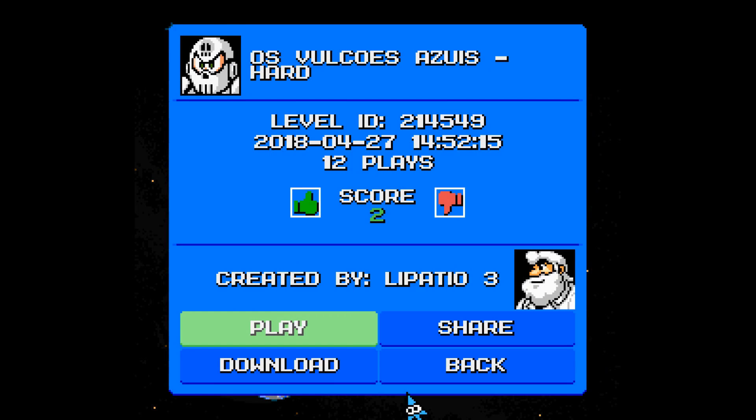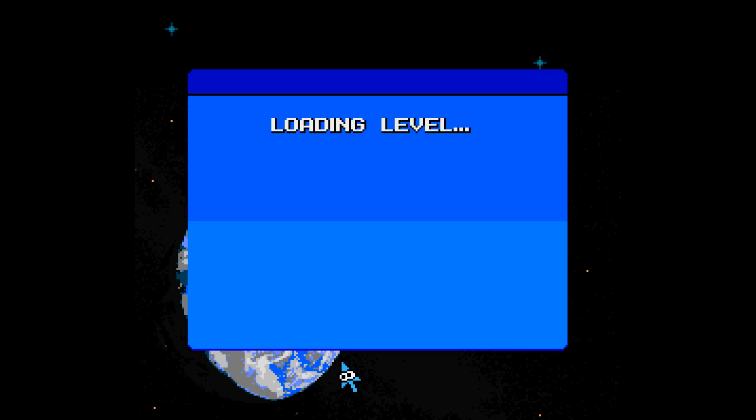Second level on the lineup is Os Volcos Azuis Hard by Lepatio Tree, with 12 plays and a score of 2. This translates to English as The Blue Volcanoes. Let's just see how difficult this stage will be.